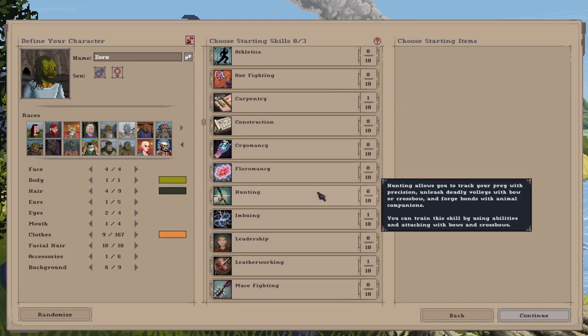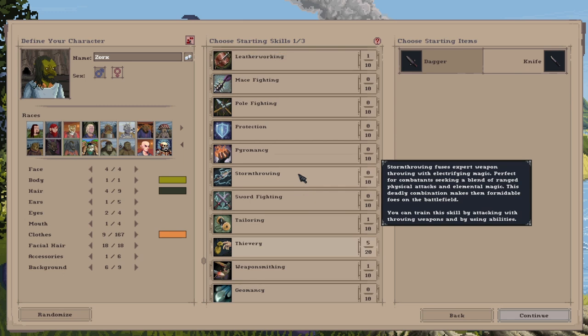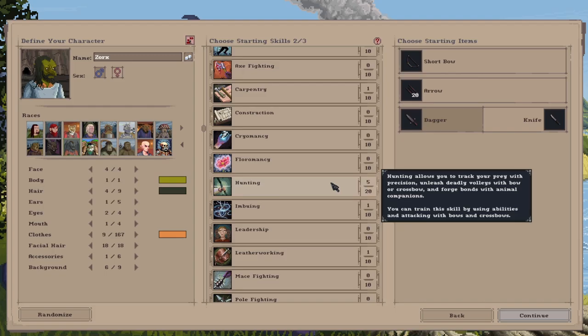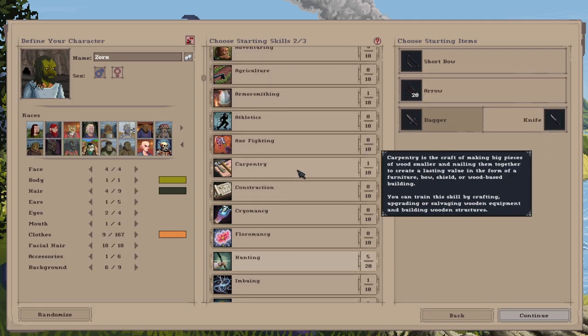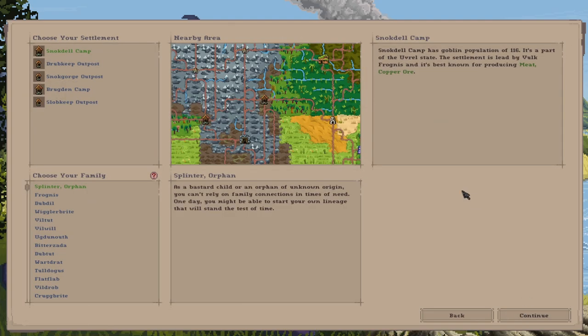For this fine-looking character, the first starting skill is thievery, and we'll start with a knife. Second skill is hunting — you can use the scan ability to identify the surrounding area — and we'll start with a short bow and arrows. Third skill is athletics, which gives more carry weight, lets you throw things, climb, and jump from higher buildings. Let's continue and start at Brogdon Camp, which is already producing meat and coal.